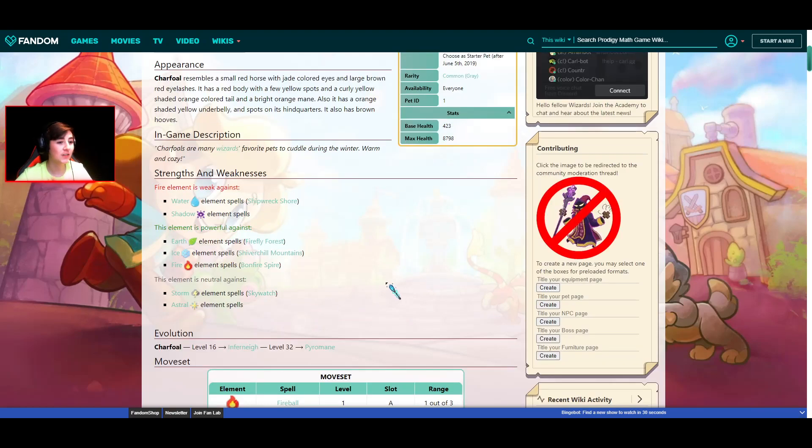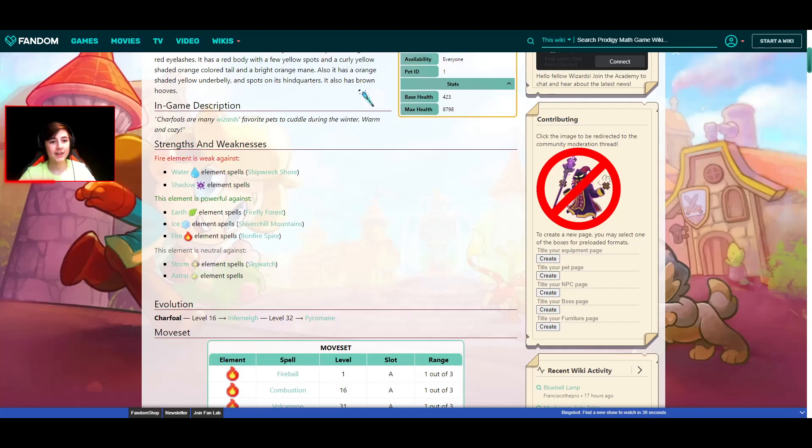But if we base it on strengths and weaknesses — Charfall, I think he has the lead. He's only weak against Water and Shadow, and everyone is weak against Water. And he's strong against Earth, Ice, and Fire. What a Prodigy pro. And he is neutral against Storm and Astral.